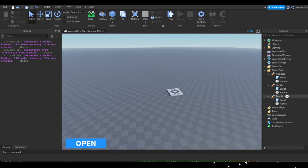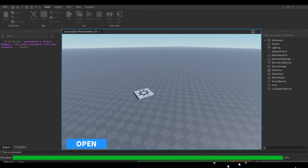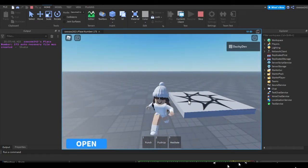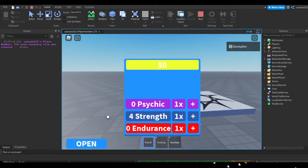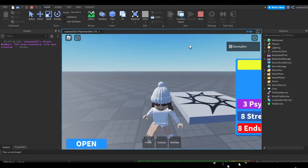Get rid of the local script, then let's test this out. Press the Play button at the top and check if our stats get added. Let's punch — as you can see our strength is increasing every time we click. Let's try push-up — our endurance increases fine. Now let's try meditation — our psychic increases while we're meditating and stops when we're not.